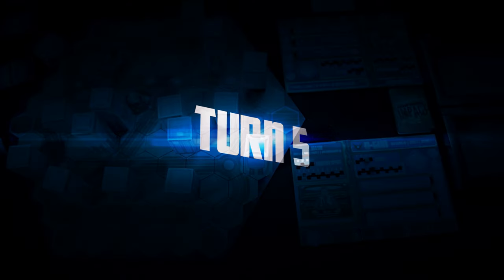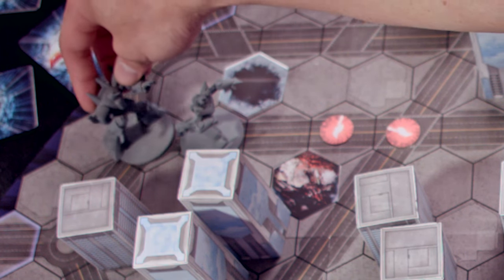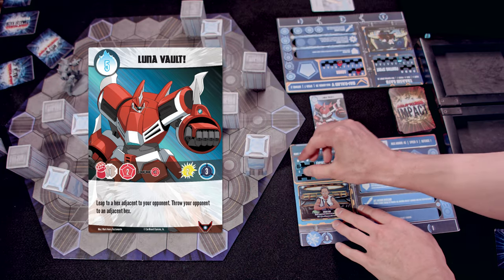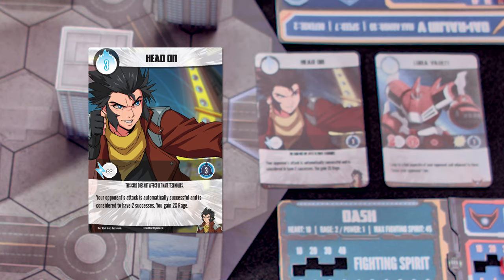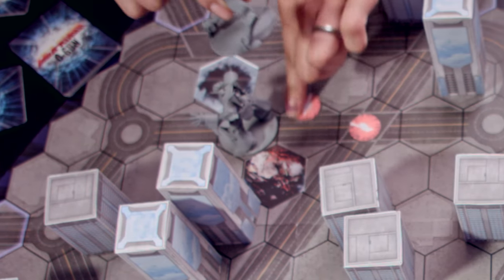End of my turn. No turn start effects. For my upkeep, I'm going to take heart — so ten fighting spirit, bringing me to eleven. I'm going to spend my movement — one, two, three — right on your other side. I am going to try to flip over your head and smash into an anchor, so I'm going to spend five fighting spirit to play Luna Vault. I go from eleven to six fighting spirit. I'll respond by spending the rest of mine. So I don't even have to roll — what happens is that I leap to the hex opposite of you, ignoring elevation levels and obstacles.